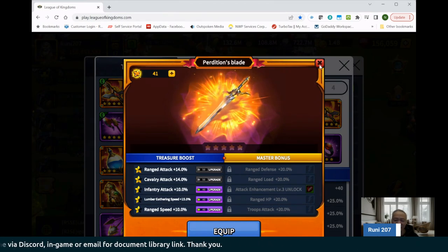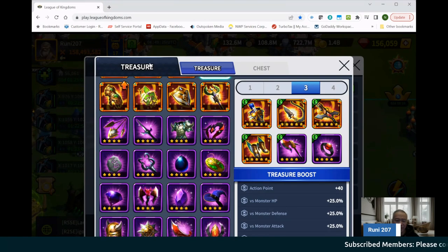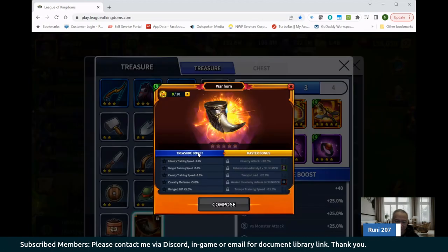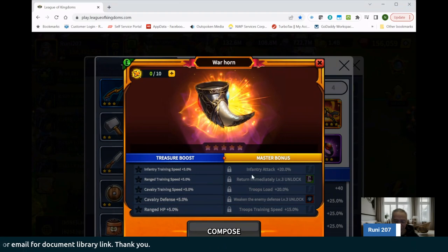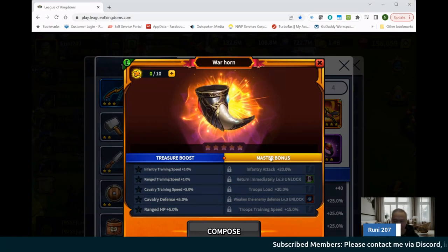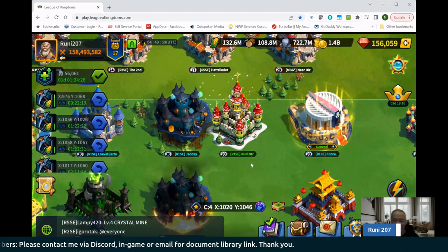I might be able to do it during this continent versus continent, as we do get a lot of the legendary drops as well. You can use your LOCA vouchers to buy the packages, so I'll most likely end up doing that for the war horn. That helps with training significantly — to accelerate and be more competitive, to train more troops on a cheaper basis, which equates to more troops and allows you to get into the top 10 a lot easier within the continent versus continent events.